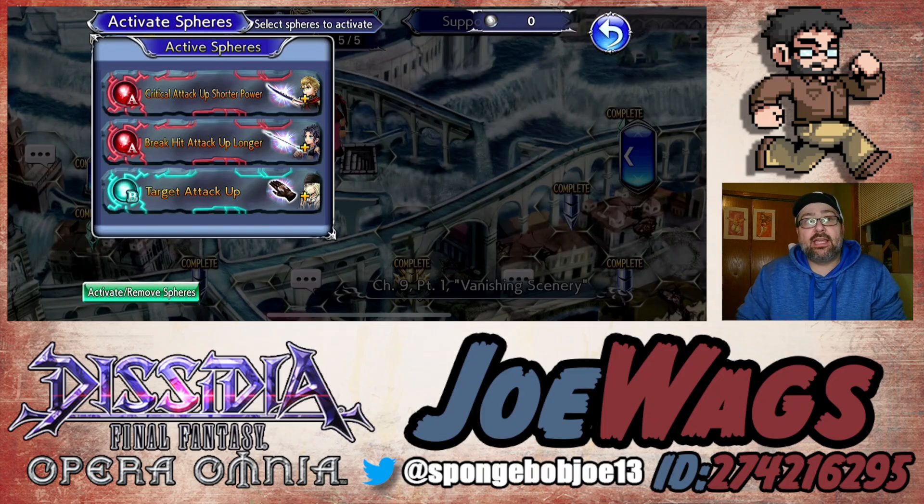One thing with Zack is he does have an attack that ignores defense. So if you want to take that into account, you could lean a little more towards brave damage, because when you're ignoring defense, attack isn't as important. Not all of his attacks ignore defense, so you shouldn't avoid attack entirely, but if you're choosing between attack or brave damage, you might want to choose brave damage.